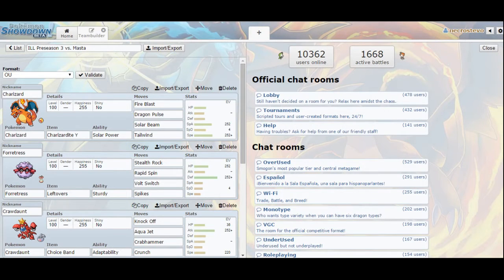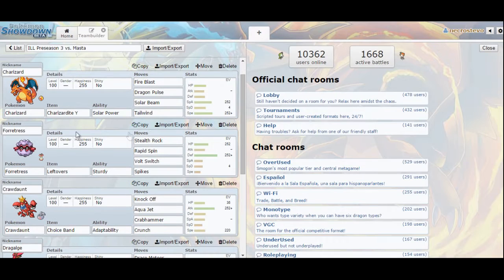I'm expecting Drapion to soak up any possible Toxic Spikes and do decent damage with Knock Off, countering things like my Rotom and Gothitelle. And Ditto because I have so many things I can set up. In response to that team, I'm actually going to bring Charizard Y, most notably with Tailwind so some of my other Pokemon can outspeed his.